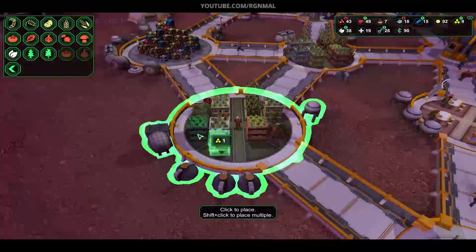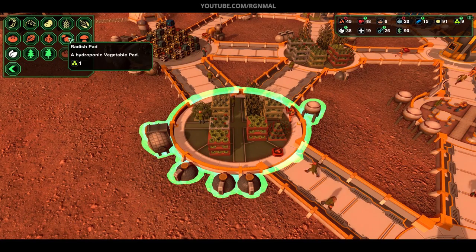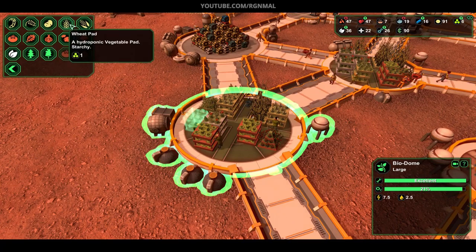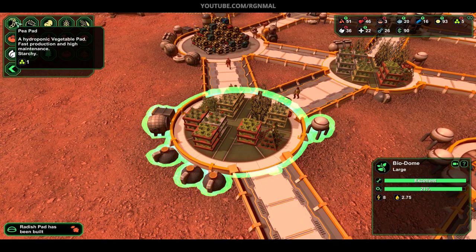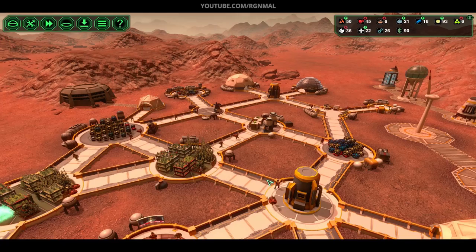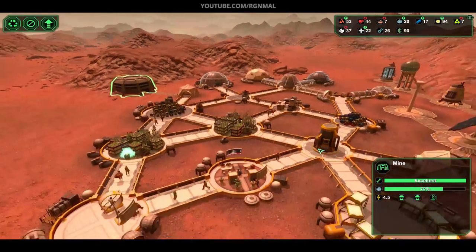How about Mars lettuce? Actually, do we have radishes? I don't think we do. Maybe we have some over there? Radishes — what the hell, why not? Just mix it up a little bit. Another p-pad — sir, we need another p-pad enabled. We have plenty of raw materials, so that's going well. I do need more miners — drillerbots, that's the word. I need more of those.